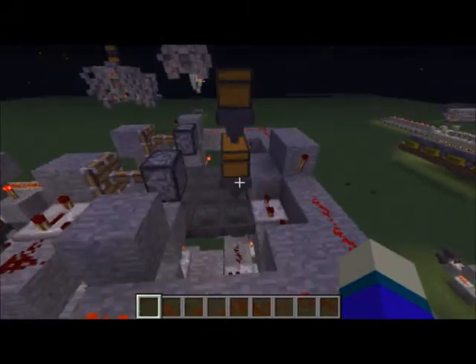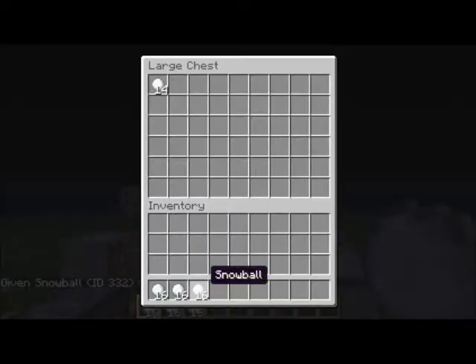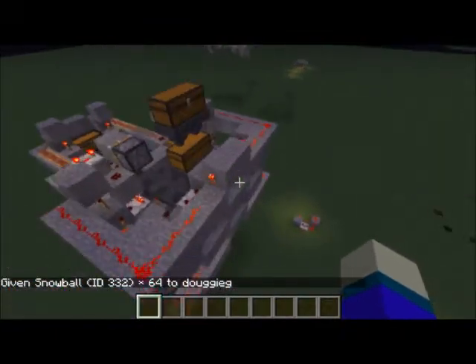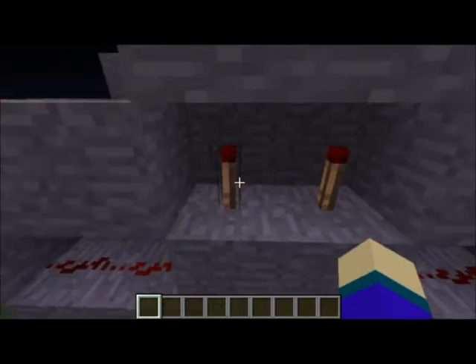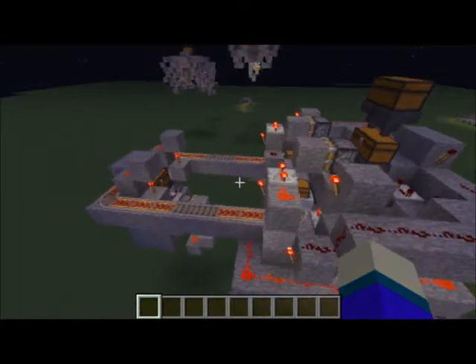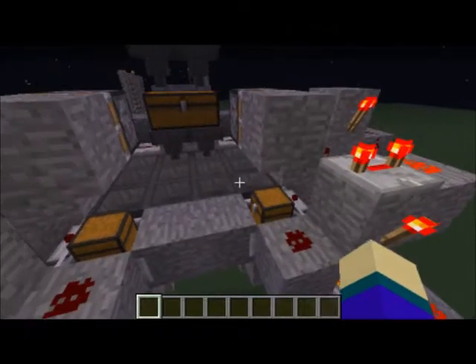On top of the machines there's a chest right here. If you don't want it to wait until it's as full as possible, just take out these torches and they should start loading up.